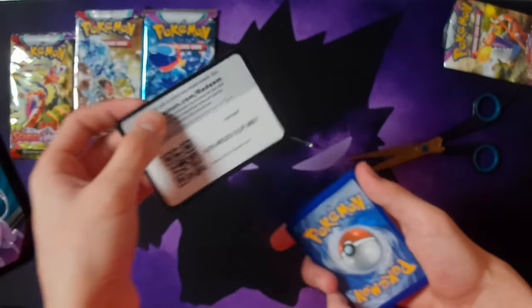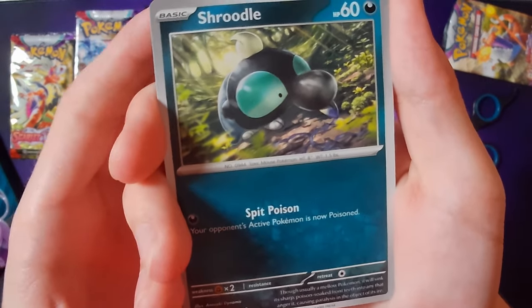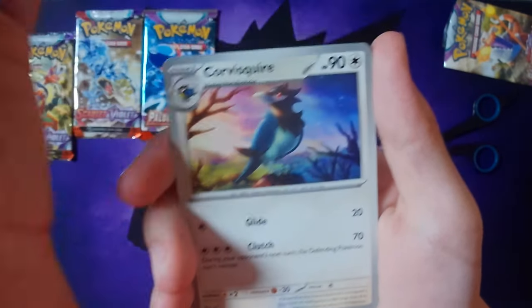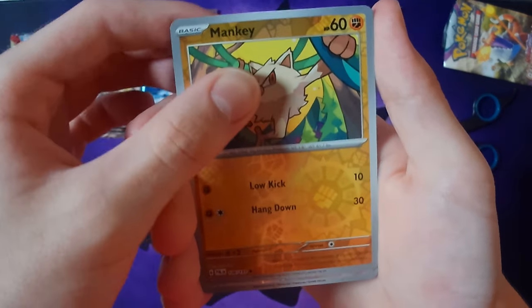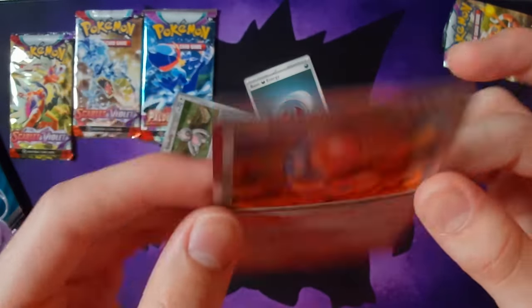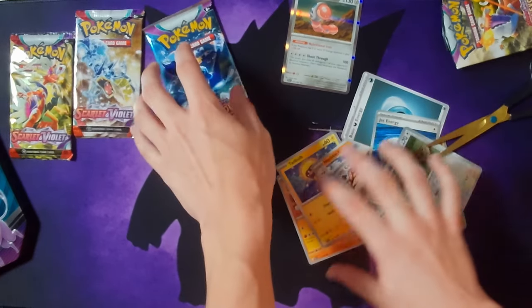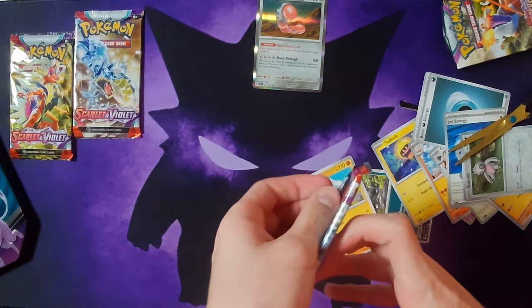All right, there's the code card. I don't think there's a card trick for these so we're just gonna go. We got Shroodle, Phanpy, Jigglypuff, Tadbulb — can't pronounce that name — Jet Energy, I've never seen that, that's cool, Mankey. It's not holographic, just the weird fighter energy type. We got Koffing and energy. We got a holographic Orthworm — nice! Not too bad on the first one. I hope we get more holographics though.